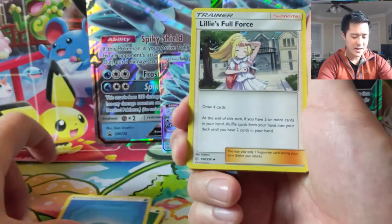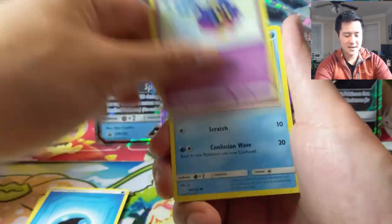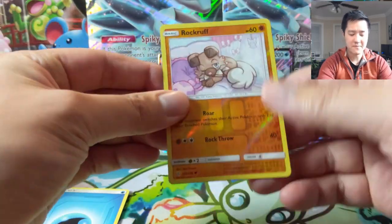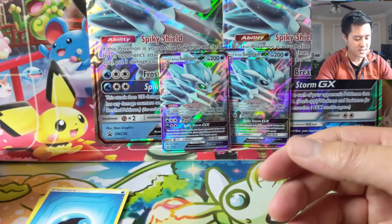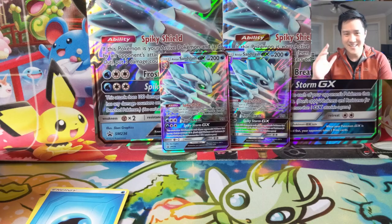We kind of have like four hits so far out of these products — that's pretty good. Even if there's nothing here we'll still call it a good opening. Rock, Rufflet, Stoutland — this card wasn't too bad but I've never seen it used. Alright, now we're done — later guys!